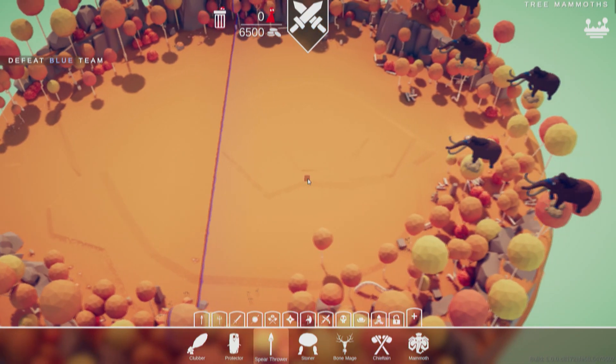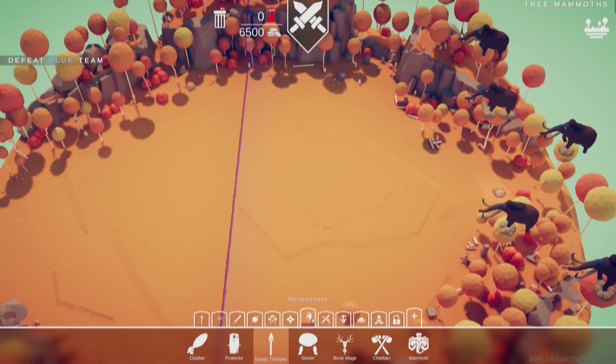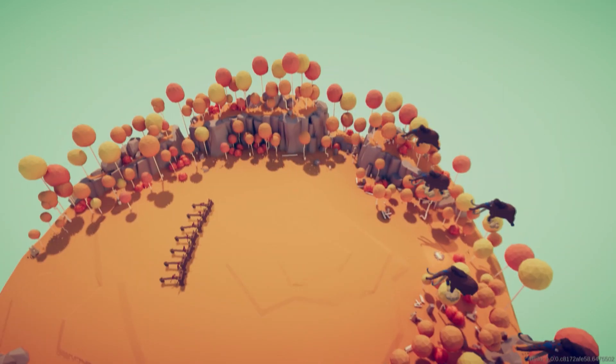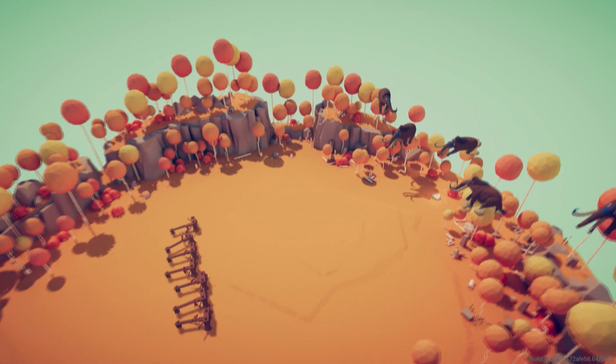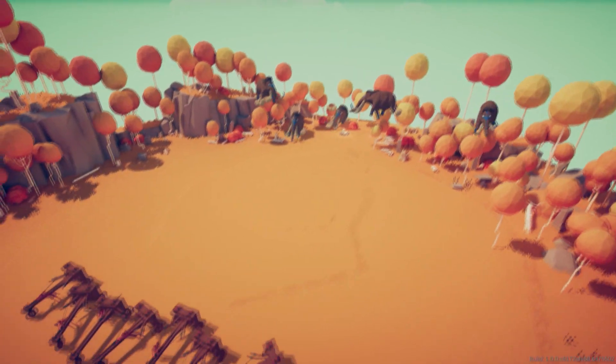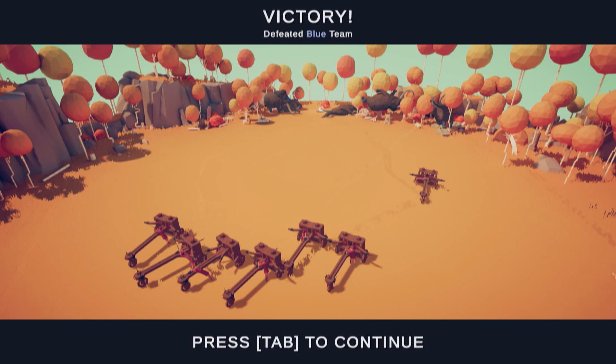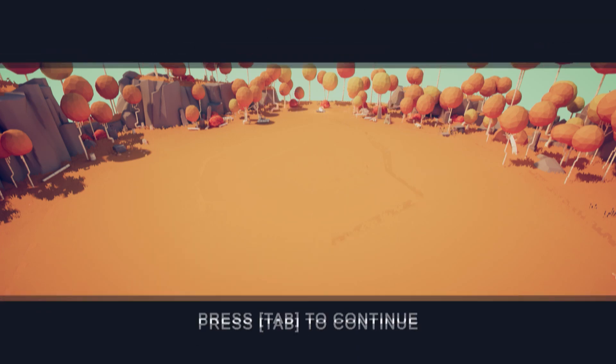Now on to a level called Tree Mammoths — those are Tree Mammoths. Sadly, I'm gonna have to deploy the ballistas, because you aren't authorized to sleep here, Fluffy. Please get down. Every time they get hit, their head just gets thrown back from the impact force.